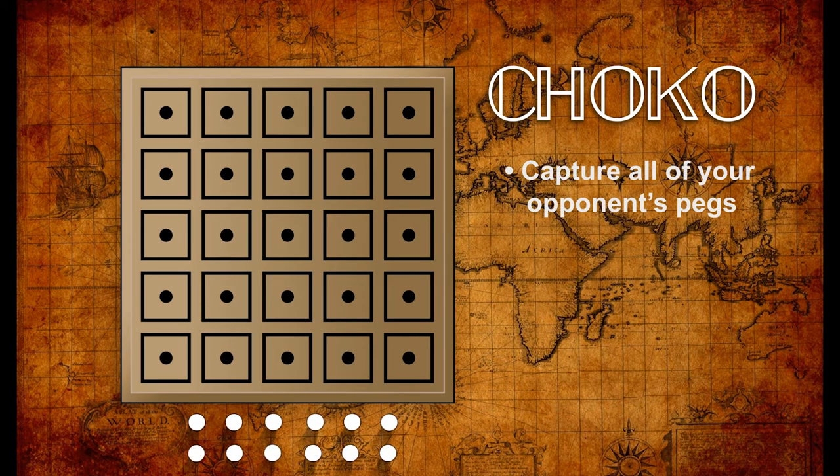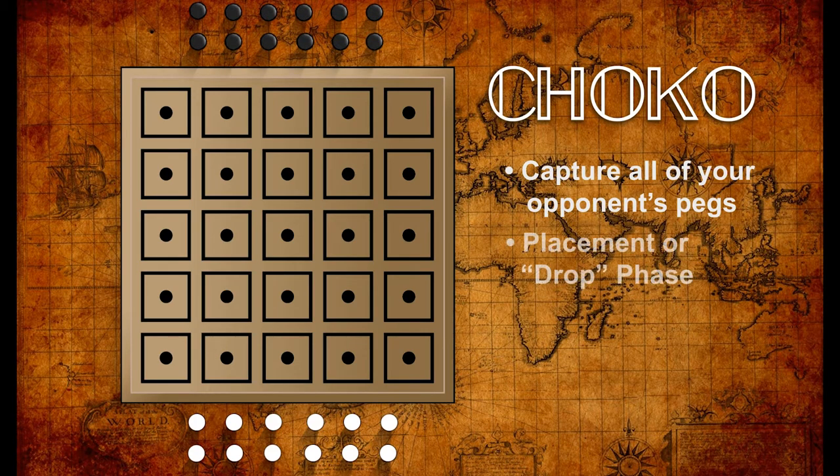The game begins with all 24 pegs off the board. Like so many of these small strategy games, there's a drop phase. In turn, each player will place a peg into any space on the board not already taken.